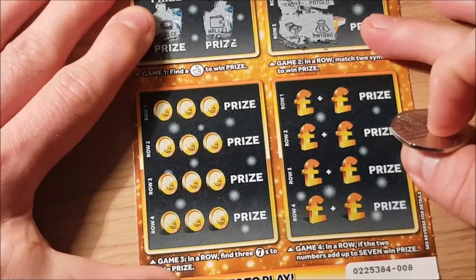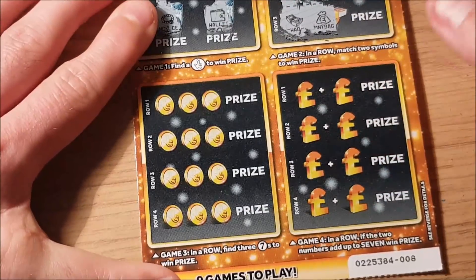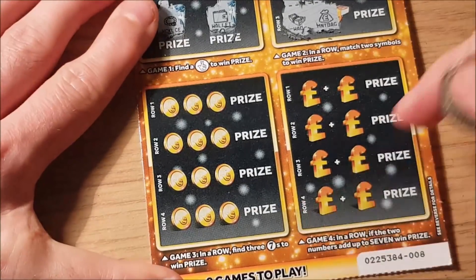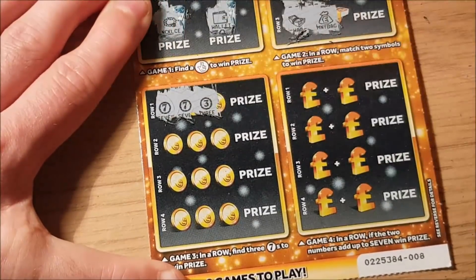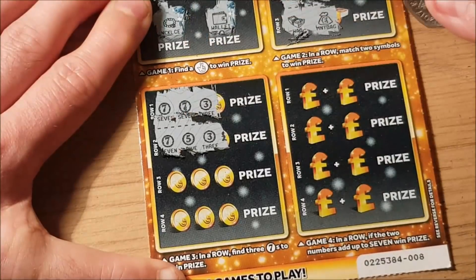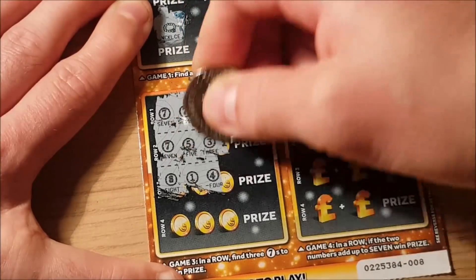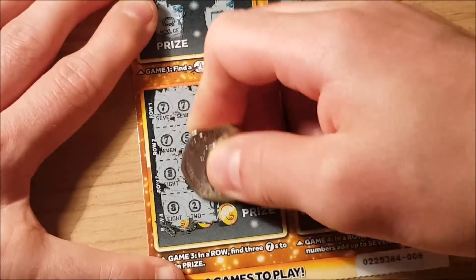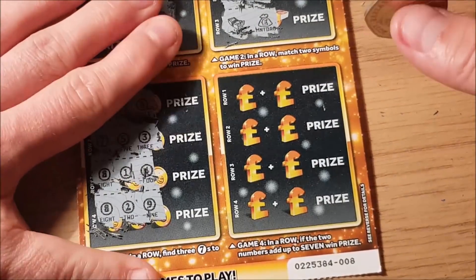Game three, we are looking for three sevens in a row. Row one: seven, seven, three — not quite. Row two: seven, five, three — no. Row three: eight — no. Row four: eight — same again. So nothing from game three.